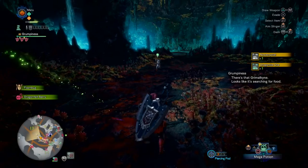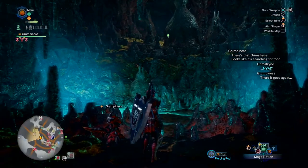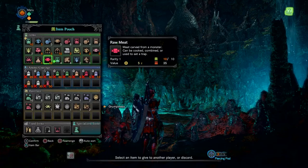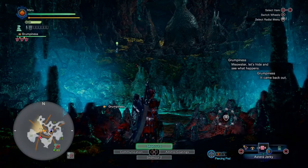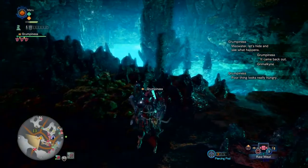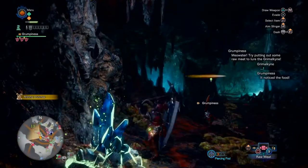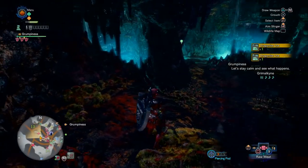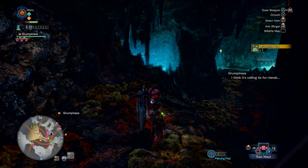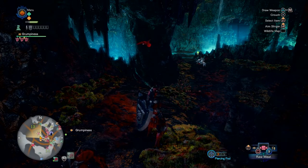There he is. When you walk up, he gets scared and he runs away and just kind of sits up there. You've got to go to your item pouch — not discard. You do it from your item bar. And you just drop the raw meat and run away. I normally come up here and harvest this while I wait. Usually by the time I'm done, he should be on the move again. He's calling his friends. There it goes.